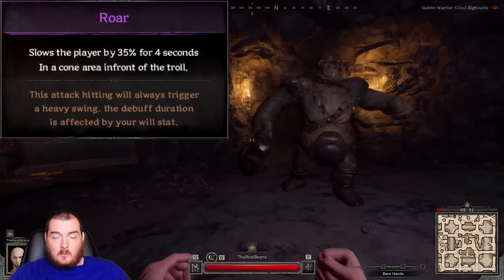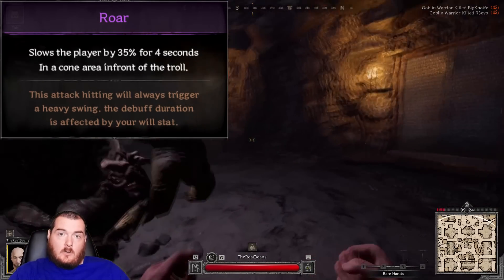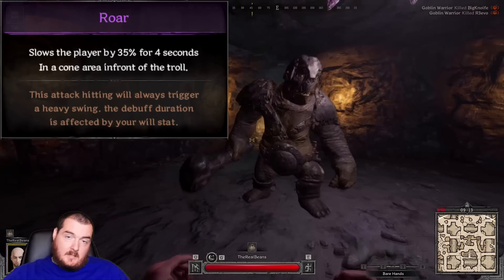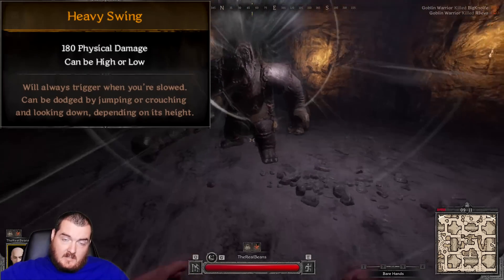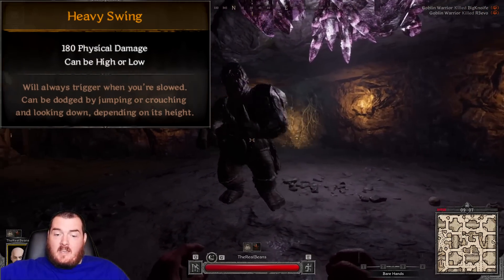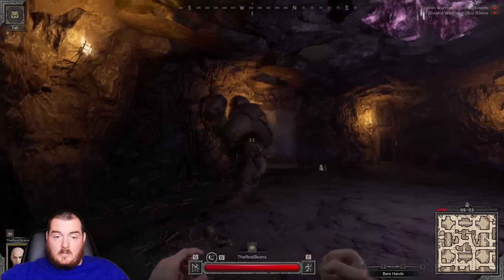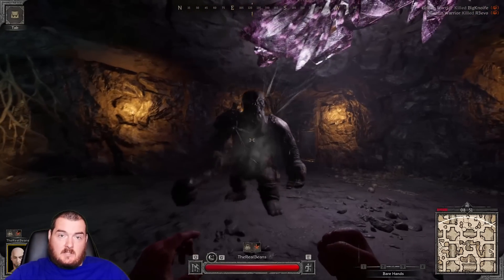If you get hit by a roar, he will do one of two things. If you are within range of being hit by his heavy attack, then he will do the heavy attack. If you're on the edge of that range or even pretty close to him, you can run out of that range after he starts the attack.